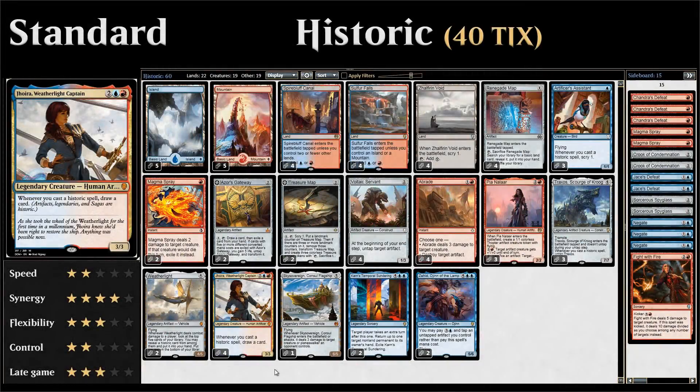Hello and welcome to another episode of Friendly Friday, a weekly series where we take a look at budget standard or modern decks. This week we're taking a look at a blue-red historic deck in standard built around the historic theme.